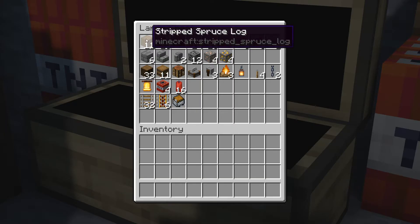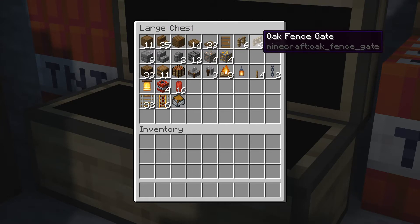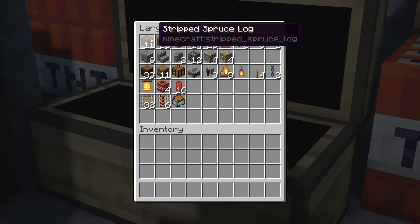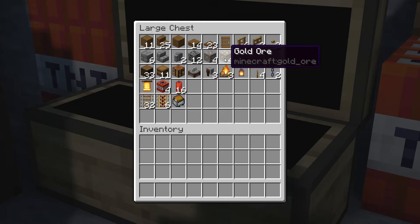We'll start off at the top here with our spruce variants, all of these we are going to be using, as well as our oak variants. And then just below that we have some stone brick types, as well as some ores. Of course you could grab some different ones of these if you maybe want to have some diamond or emerald, redstone maybe — that bit is up to you.